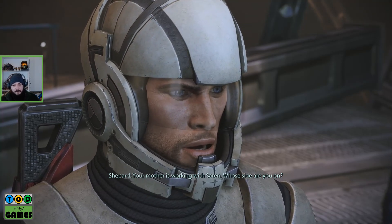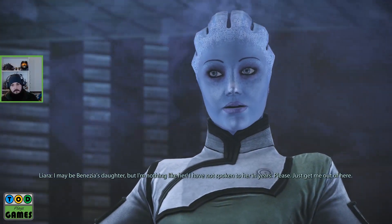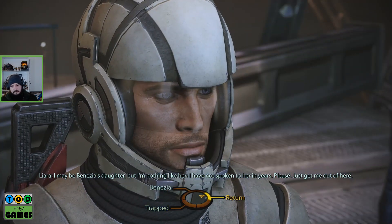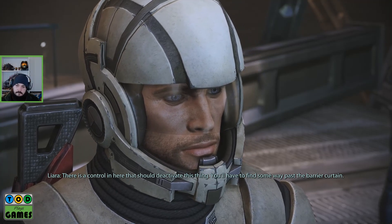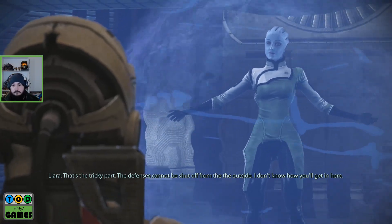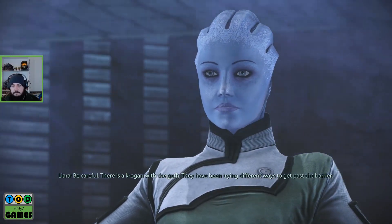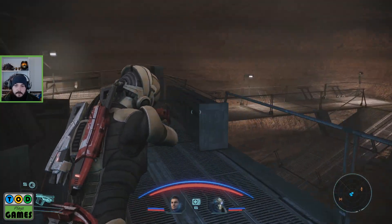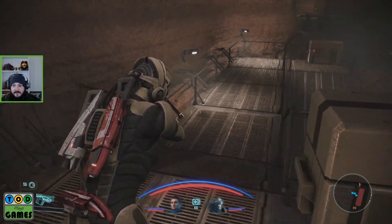A bit brutal — your mother is working with Saren. I am not on anybody's side — I may be Benezia's daughter but I am nothing like her, I have not spoken to her in years. I was exploring the ruins when the Geth showed up, so I hid in here. Geth beyond the veil! I activated the tower's defences — the barrier curtains would keep them out, but when I turned it on I must have hit something I wasn't supposed to and got trapped. We've got a Krogan — should have brought Rex. We've also got a mining laser, so I think I know how we're getting in.